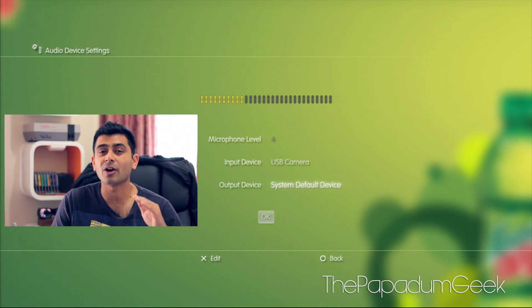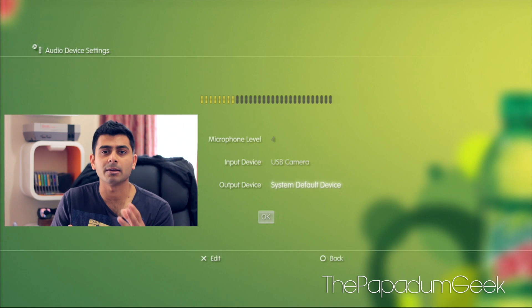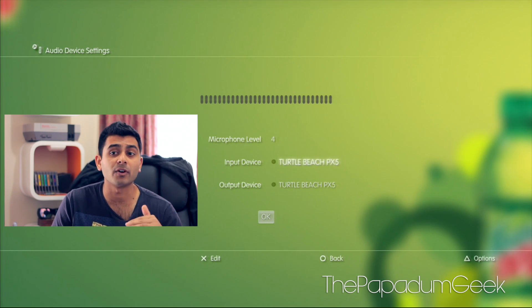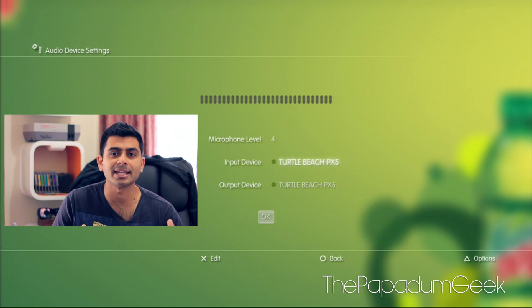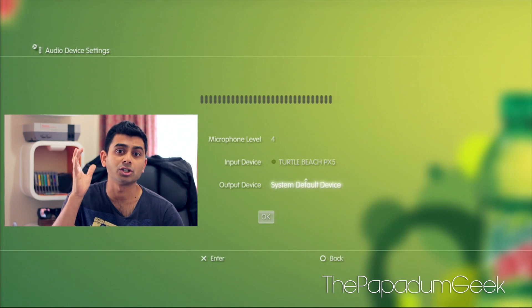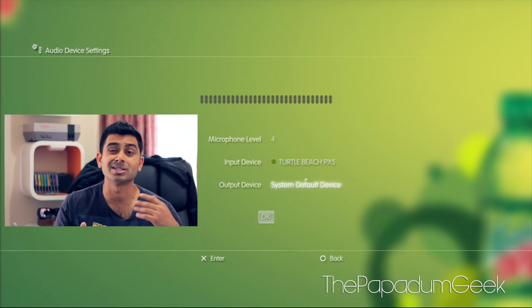One thing you have to remember is to set your output device to system default device. That means you're going to capture every single sound happening in game - people talking, chatting, swearing - you're going to capture all of that. Now if you set up your Turtle Beach headset, it's automatically going to set your output device to the Turtle Beach headset. That's when people have problems saying they recorded through their PVR but aren't getting any game chat sound. So you can still set the input device to your Turtle Beach, but just remember to set the output to system default device. You're still going to get the chat function through your headphones. So make sure it's set to system default device. Let's turn this back to USB camera and that's it.